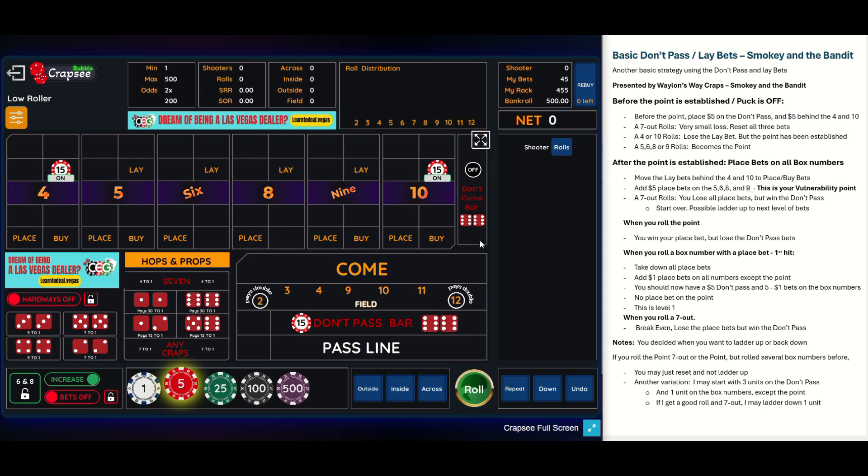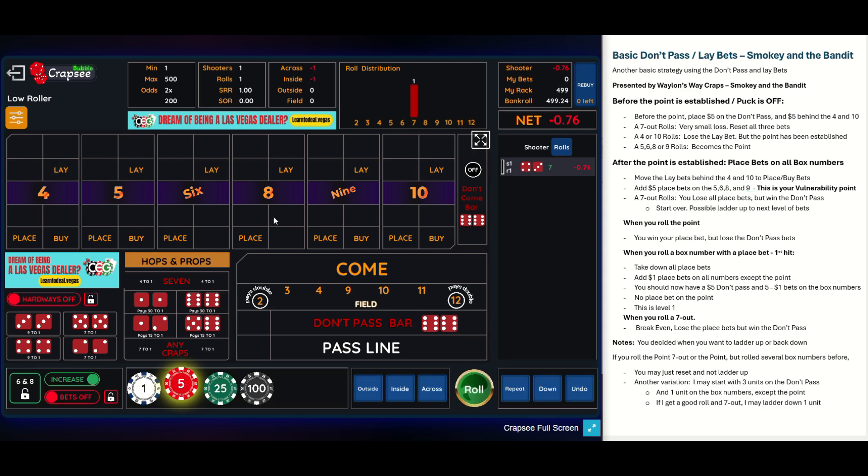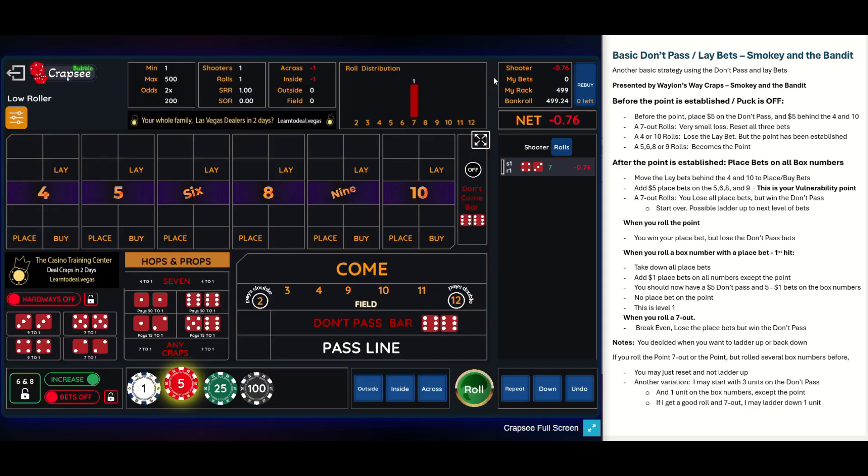The reason I'm doing this is to build a quicker positive return by starting at a higher level. Then if I get a good roll and a nice amount of positive chips, I'll ladder down and play with the winnings. So I'm starting at level three. Let's get a point... There's a seven out. It's not quite a wash — it's about $0.25 per unit loss because the lay bets on the four and 10 don't make exactly half. With three units I lost about $0.76. At a real table you'd just call it a wash.